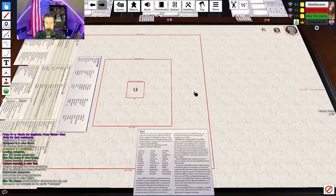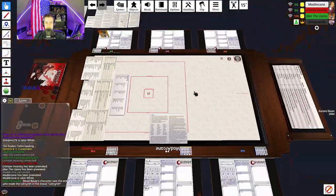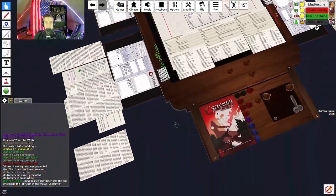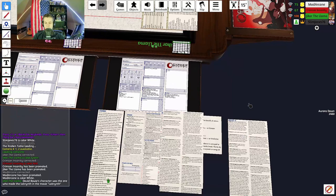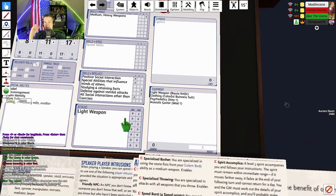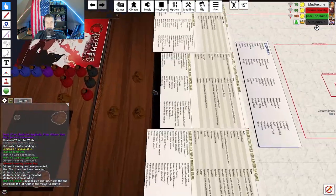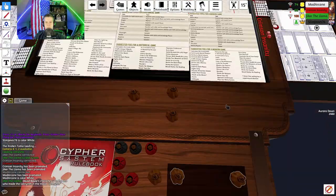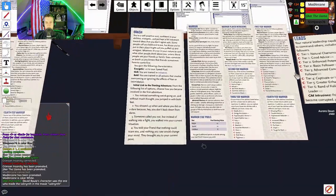For most attacks you'll make a Speed defense roll — that represents dodging and moving. Might defense rolls are more for constitution, like against poisons. Your light weapon does two damage, and because it's a light weapon the attack is eased — one difficulty class lower. You'll always do two damage unless you roll 17, 18, 19, or 20, which are special rolls that modify damage.